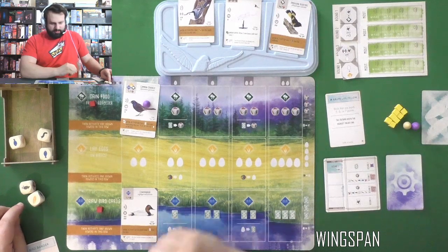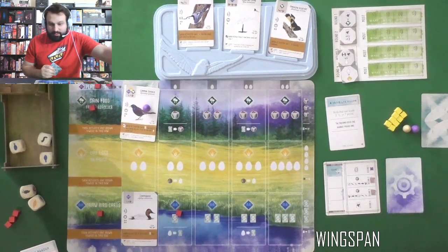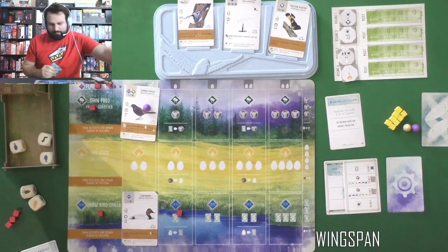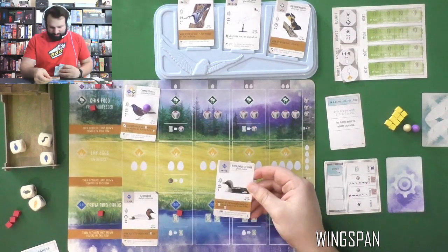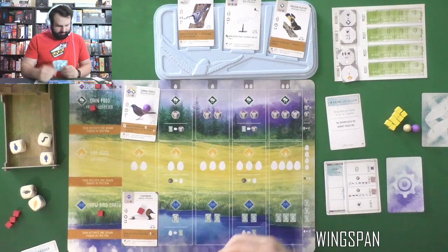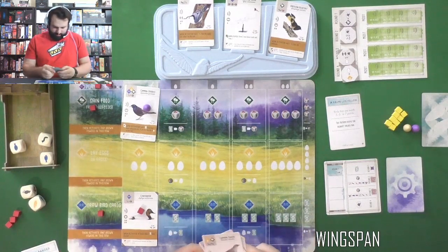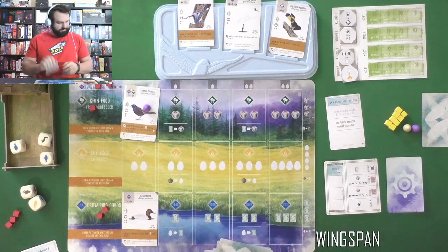I'll draw again — I don't think I want any of these in particular. That one gains a food and draws two. I'll gain one from the top first — I got a Black-throated Diver. It lets you discard all remaining face-up cards and refill the tray, then draw one of the new face-up ones. It's a bit of a refresh, and everyone draws. I got a Common Cuckoo — when another player takes the lay egg action. Not very useful.